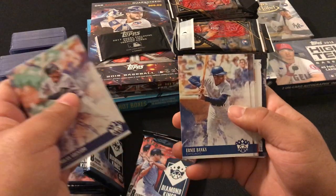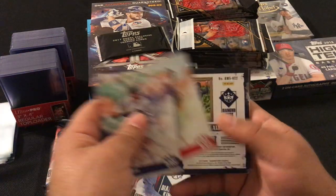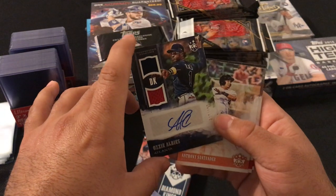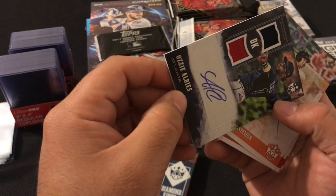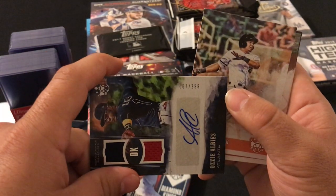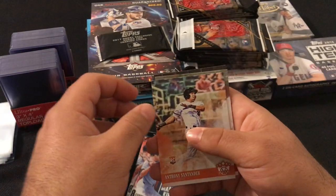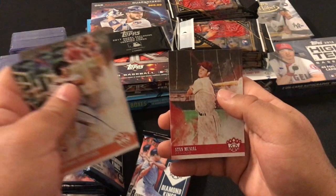Here we got Nolan Arenado, Ernie Banks, Cody Bellinger, Don DiMaggio. And we got a numbered autograph relic, number 267 out of 299. We got Anthony Santander rookie card, Harry Walker, and Stan Musial.